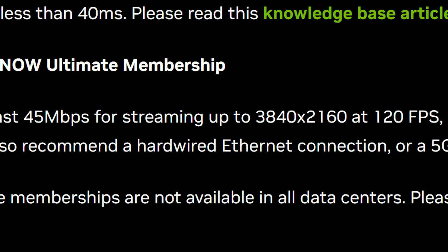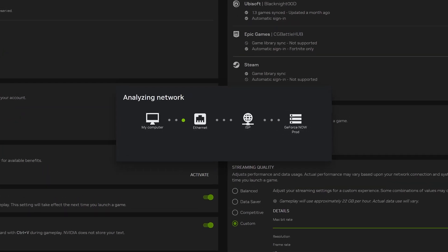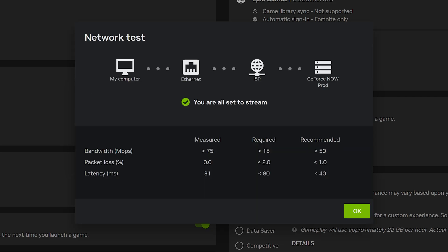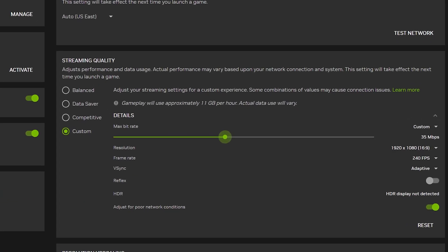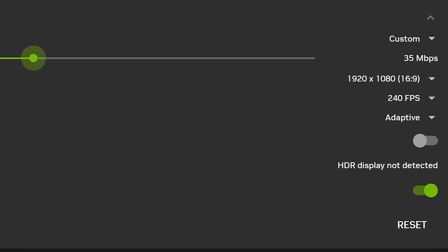Let's put this to the test. Before we get started, here's a disclaimer: I do have Gigabit Internet and I'm on Ethernet. Having a wired connection almost guarantees a more stable connection, which will help out your bitrate. We're first going to start at 1080p with a couple of really fast-paced games, setting the bitrate to 35Mbps max at 1080p and 240FPS in the settings.